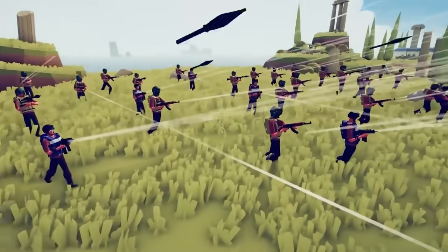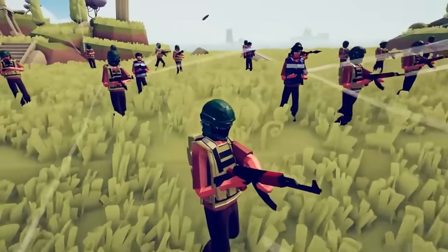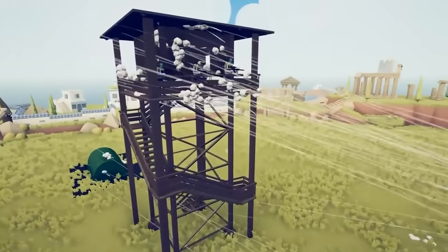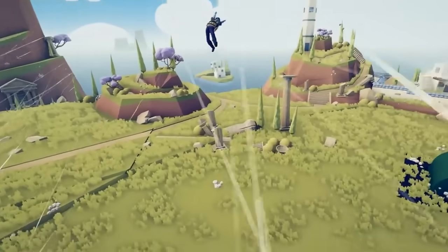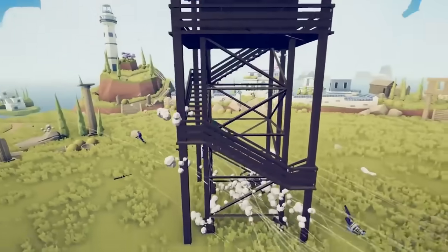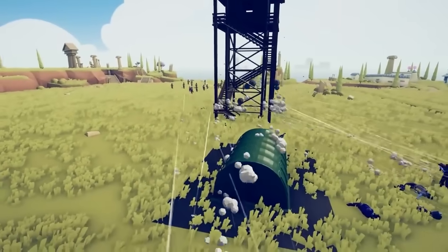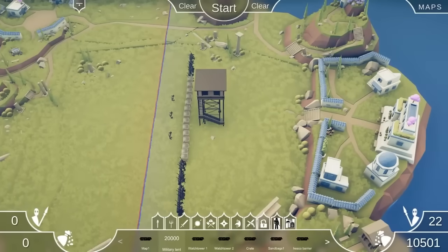This is going to be interesting. I themed it as a local militia. These poor snipers have no chance. We've got guys with Uzis, guys with Kalashnikovs, and rocket-propelled grenades. These snipers in the tower - in slow motion - yes! They're still shooting at the enemies while they're in the air. This guard tower needs a lot more soldiers. The RPG rounds are coming in. We're going to make a proper military base. The military tent costs $20,000, and I can see why now if it spawns in units.